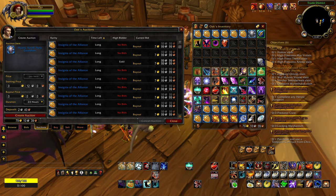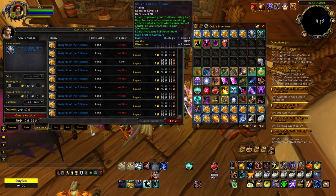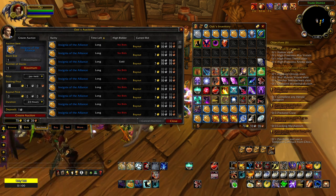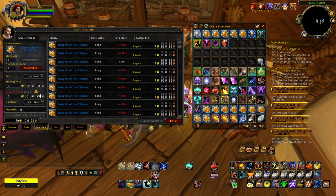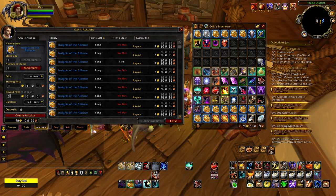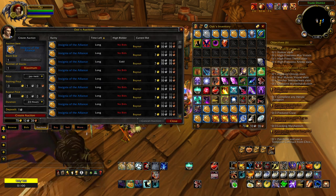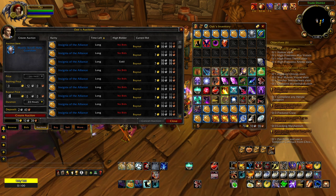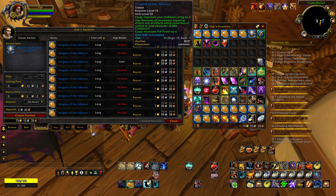Unfortunately with the mystic scrolls, because they are technically separate items each, you cannot do that. You have to sell them one by one. And the worst thing is, once you set a price for insignias it saves that price for the next one. But with mystic scrolls, because they are different items, you have to type in the price every time. This is why insignias are still better than mystic scrolls.